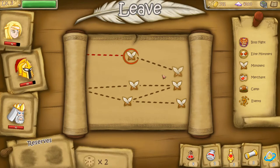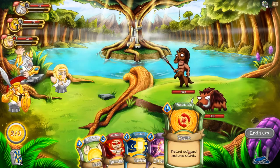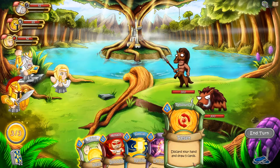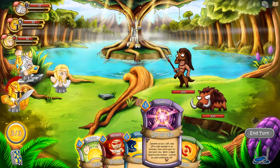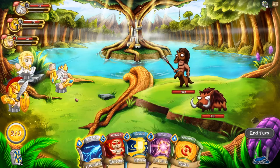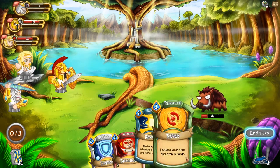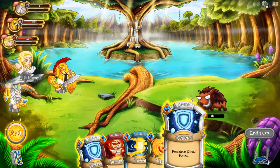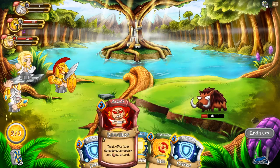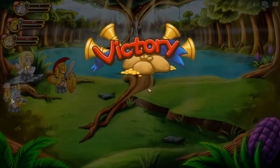Drawing an additional card doesn't seem that important at first but actually is really really important — once you play through the basic cards you can quickly end up in a situation where you can't play anything, which is a big problem. If we switch Zeus forward we can do 303 damage — that would insta-kill everyone. Ares is now forward so that's fine.